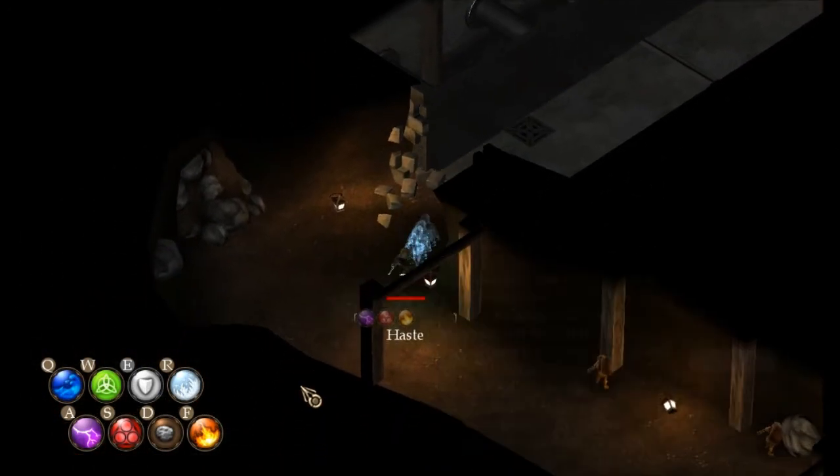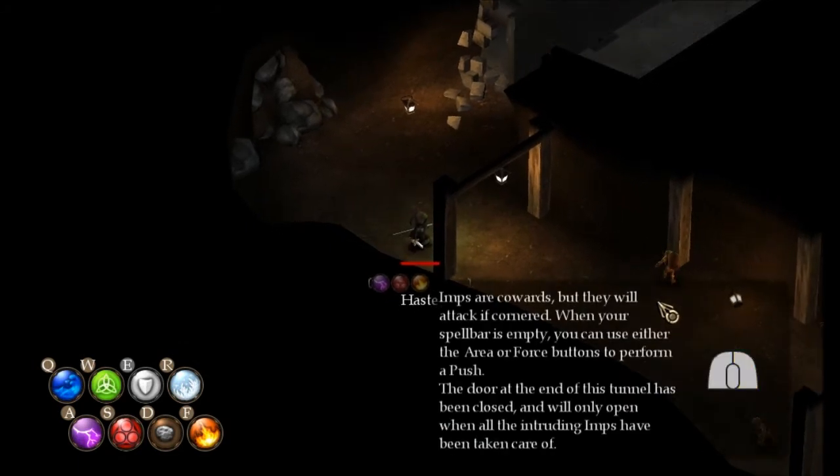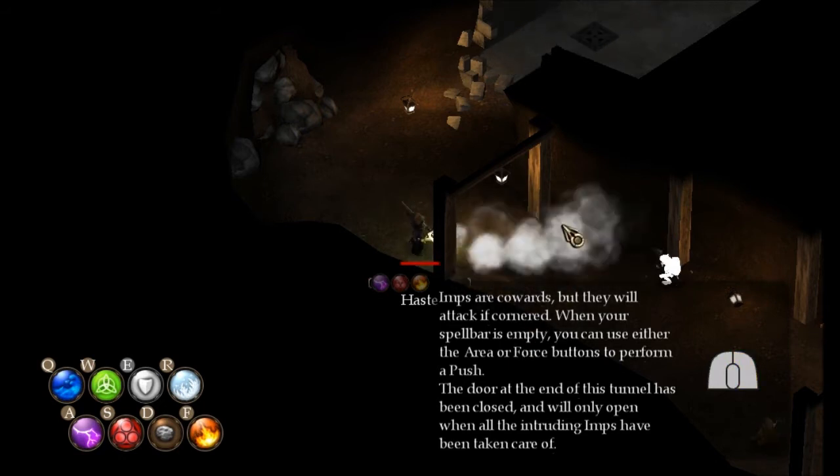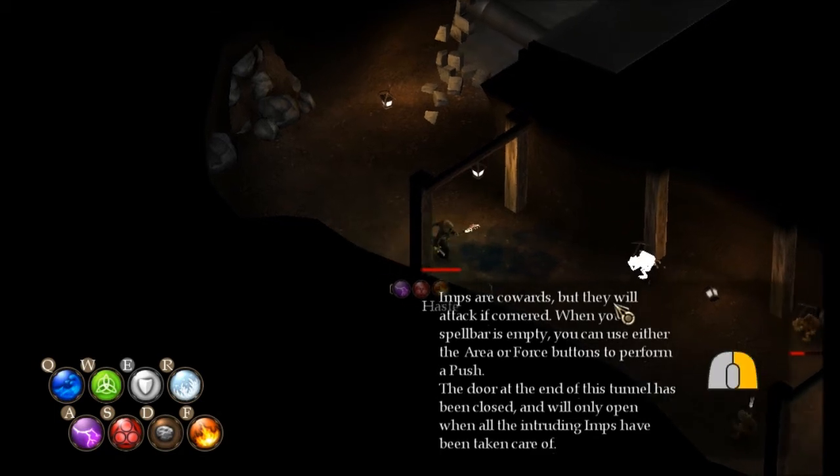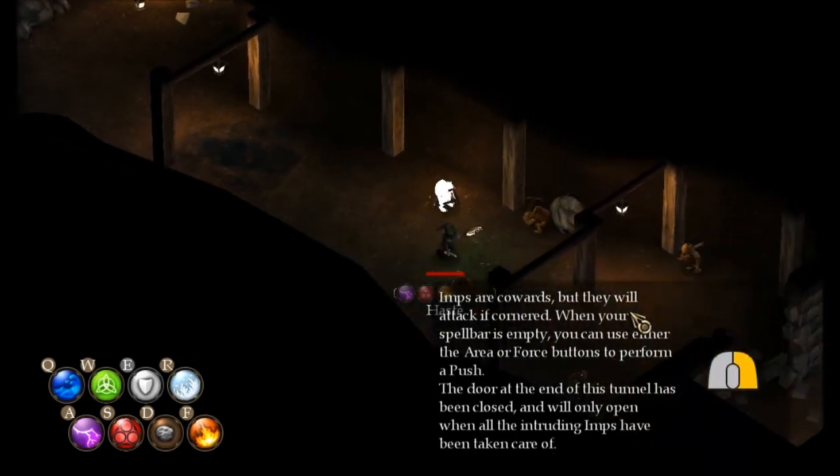There are two other combination types: if you take Water and Fire it makes Mist, which is a spray type. Then if you take Water and Cold, it makes a projectile type called Needles. We'll just run through here and they'll probably all attack us.